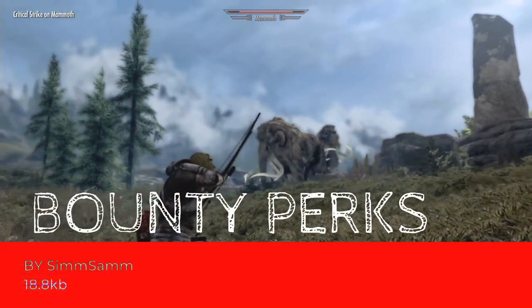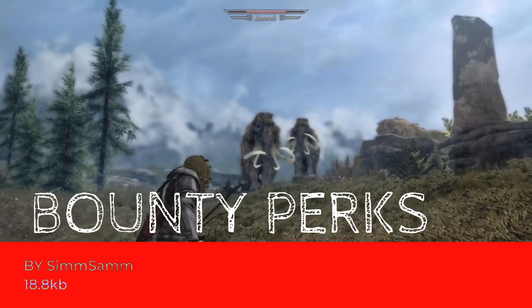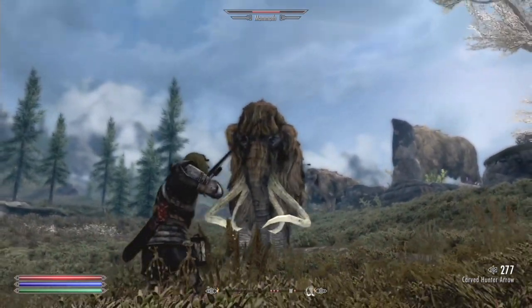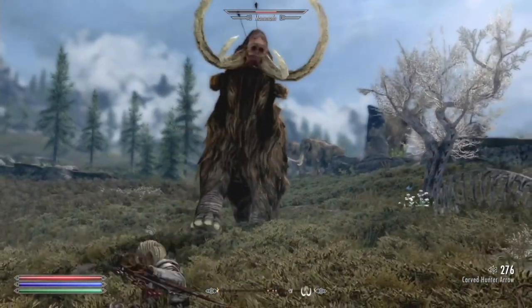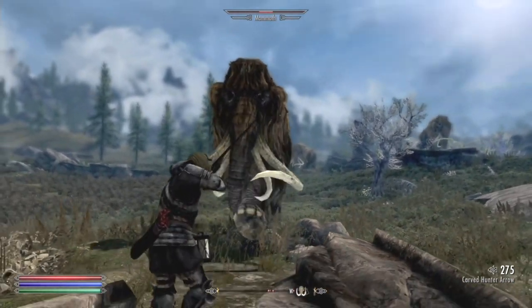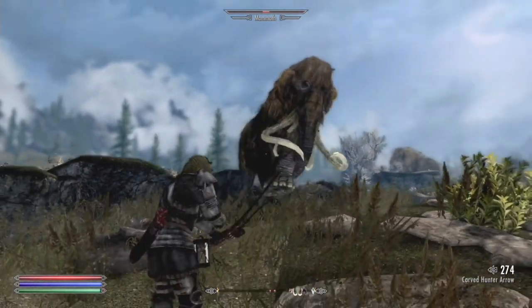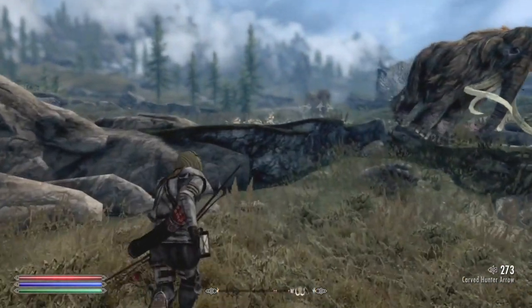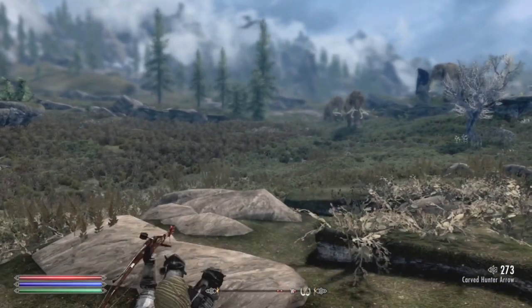The 3rd option is called Bounty Perks, which is 18.8 kilobytes. This performs a far smaller task as it doesn't add anything to the world space or invent new bounties. However it does make performing tasks for the Jarl much more worthwhile, and as such I thought it deserved a mention. It can be used alongside either mod as well — so in for a penny, in for a pound.